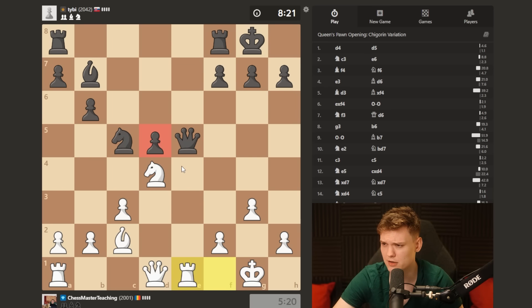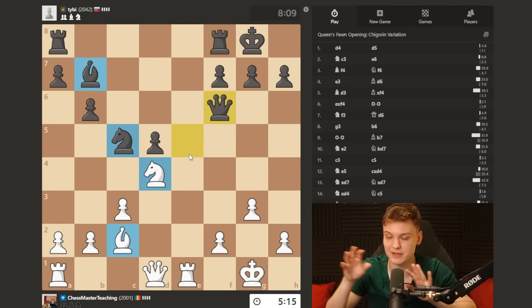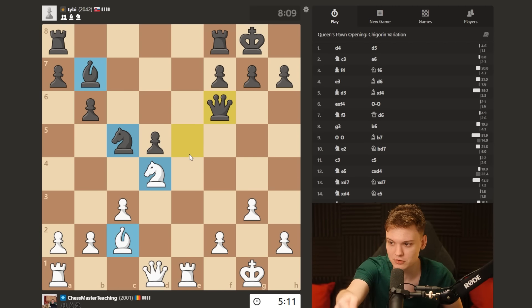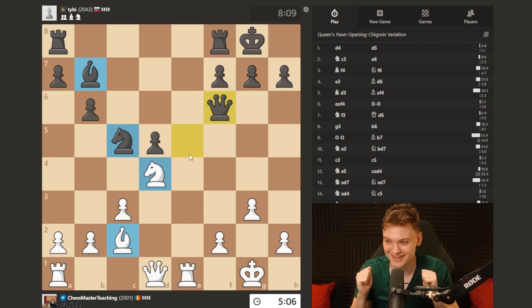My dream scenario against the isolated pawn would actually be to get rid of the minor pieces - make like a magic spell, they disappear from the board - and then put a rook on d4, put a rook on d3, get the triple stack going.